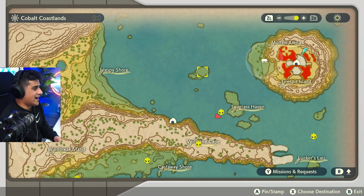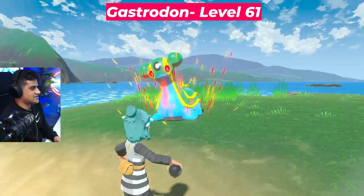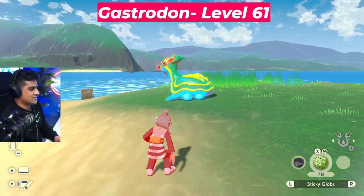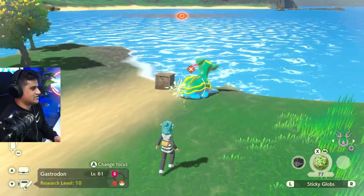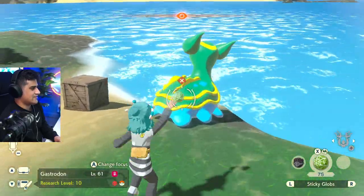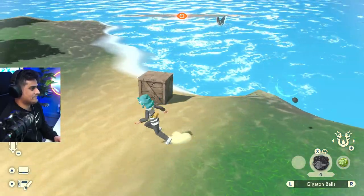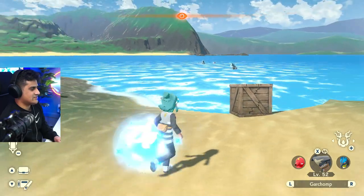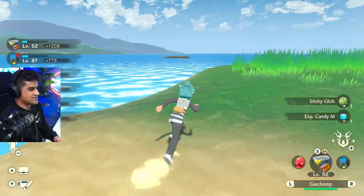The next one we're going for is located on this island up over here — this is going to be Gastrodon. Hey, he sees us. All right, let's hit it. One, two, three, four — and we get a nice shot right there. Easy. We got some Pokéballs in there as well.